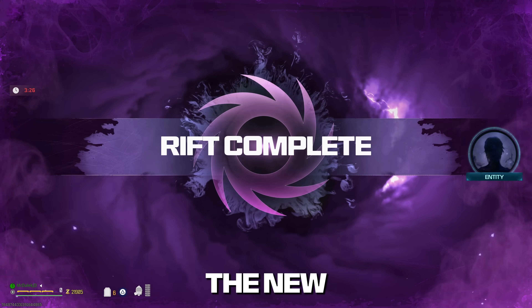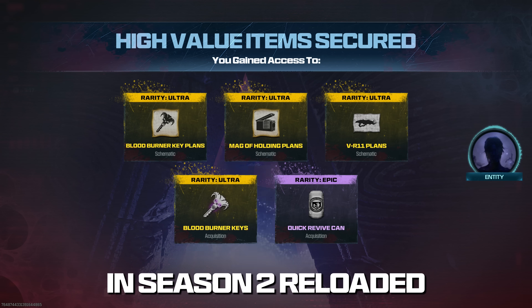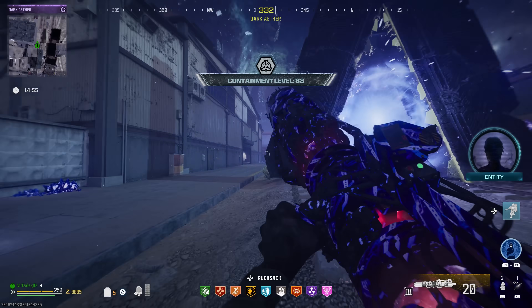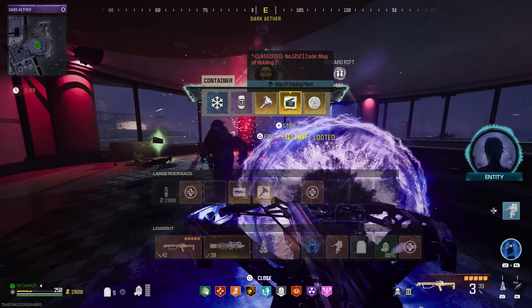I'm going to show you how to unlock and complete the new Tier 5 Elder Sigil Dark Ether Rift, getting all of the new schematics in Season 2 Reloaded entirely solo in this ultimate solo-friendly guide. We need to break this guide down into two parts: first, unlocking the Rift solo, and then completing the Elder Sigil version of it solo.